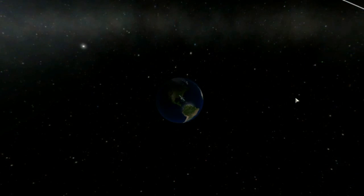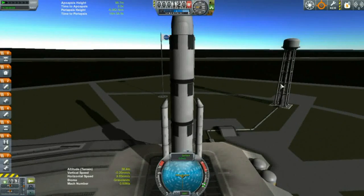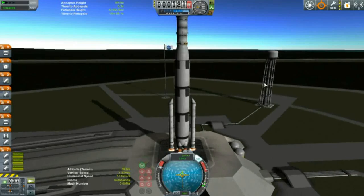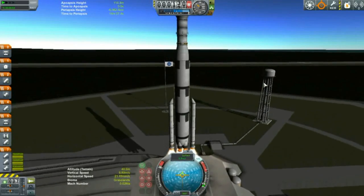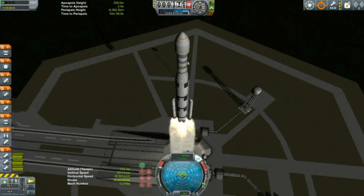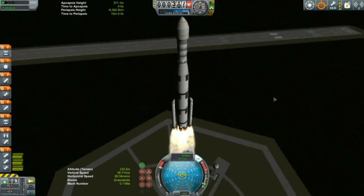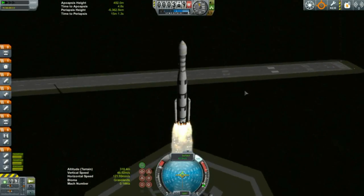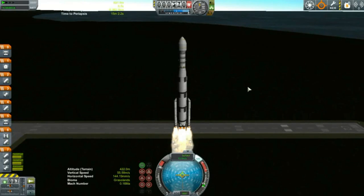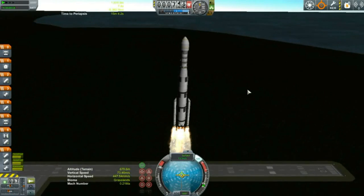So which fuel mod is better? Let's take a gander at the popular one first and see how the Real Fuels mod stacks up. This is a simple rocket built with stock parts, designed to carry about 8.3 tons into low Earth orbit, using the Real Fuels mod and also the Real Solar System mod. What's really neat about this launch vehicle is it pretty much represents the average performance you're going to get out of the Real Fuels mod.